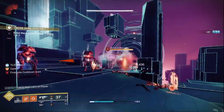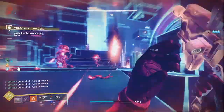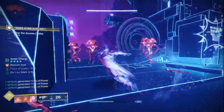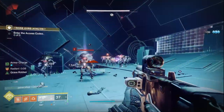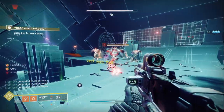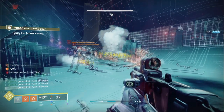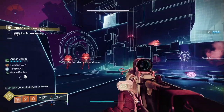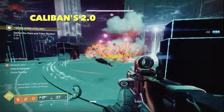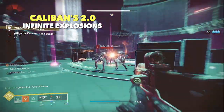One of the big downsides of the build was that to trigger the chain of ignition explosions it relied on the throwing knife to kill the enemy, which became more difficult in harder content. But thanks to our artifact this season, we have the most juiced-up firebolt grenades that stack so much scorch, and we get two of them. So we can now trigger ignitions on demand on those beefier enemies that don't die to a single proximity knife, using our firebolts instead.